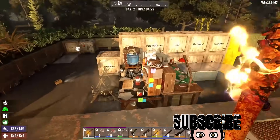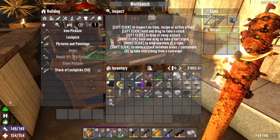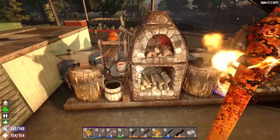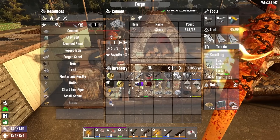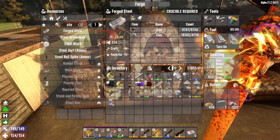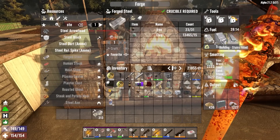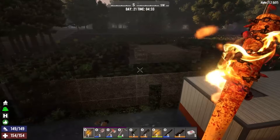I'd like to get a better steel pickaxe now that I can make that. I just need some more steel, so we'll get that going. Let's go take a look at the base and see what fortifications we can do — 304 steel available. Tonight is ideally our last horde night here, and then we're going to find a new base location, change things up, relocate, talk to a new trader, and come up with a different strategy.